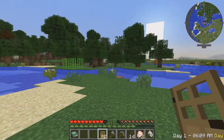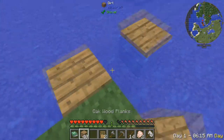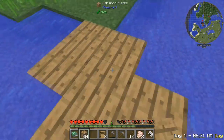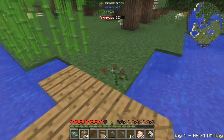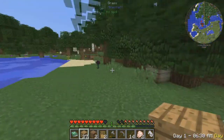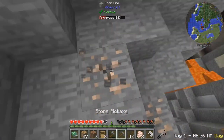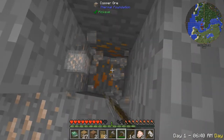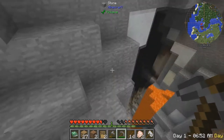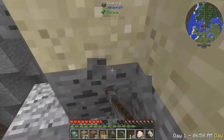Oh yeah, that cave over there could be useful. I'm gonna build a bridge here. Ta-da, bridge. Ooh, iron right here — we're gonna need as much iron as possible. Let's grab all this. It changed the look of aluminum. Torches from a different mod? Oh, coal — we need to make some torches.